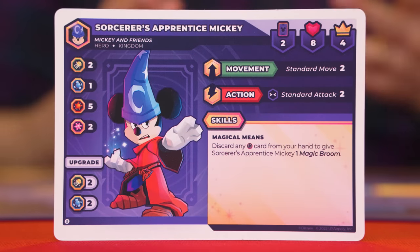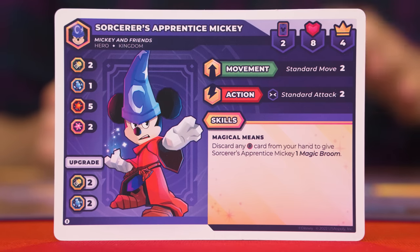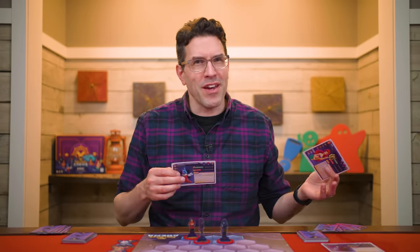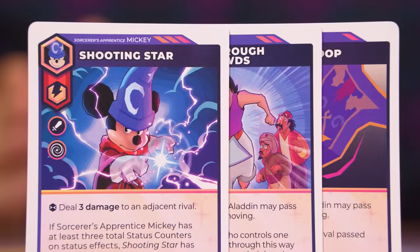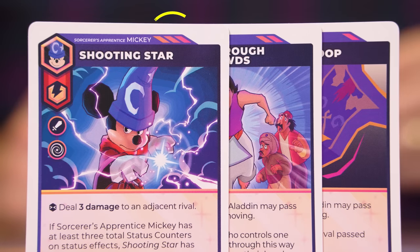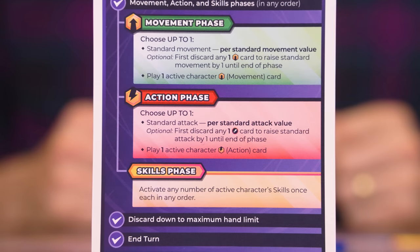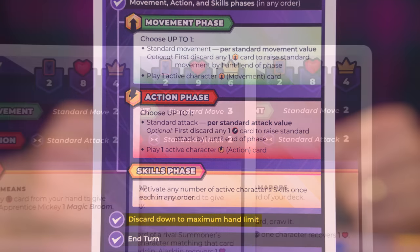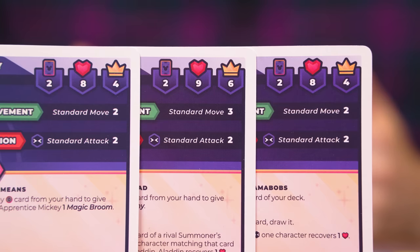Each character deck has a different distribution of gears, summarized on the ability card. For example, Mickey only has one card showing the Shell symbol but needs two to upgrade — so when drafting, you might want characters that make it easier to upgrade others. Also note that the number of bars at the top of each card tells you how many copies of that card are in your deck. After completing movement, action, or skill phases, you discard down to your maximum hand limit — the total of hand size values on your three characters.